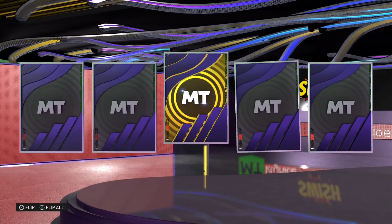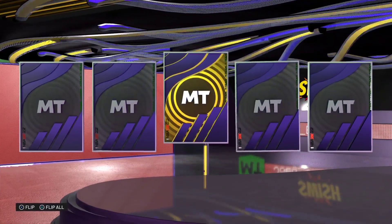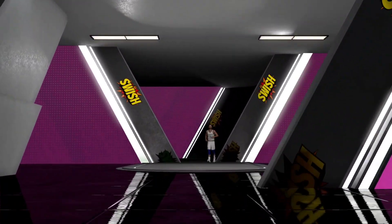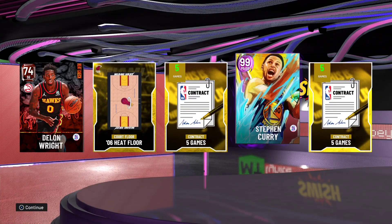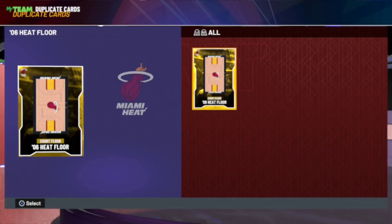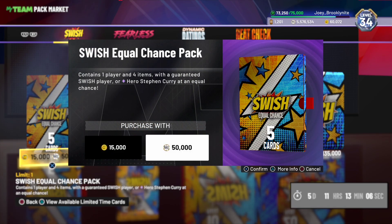Starting out here, hopefully pulling a dark matter. I really want Pascal Siakam. And yes, right away — pack number one — boom, there you go! Dark matter in the first pull would be nice. It looks like we're gonna get hero Steph Curry, which is cool, I'll take it. Not really a huge Steph Curry guy in 2K — I didn't get his pink diamond from 2K21 season one either, but it is what it is, I'll take the card.